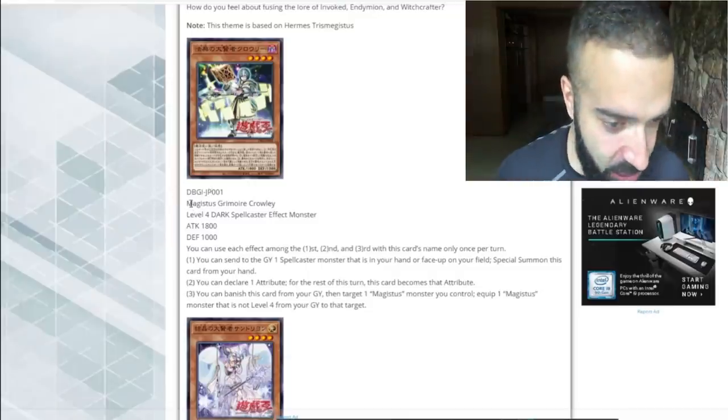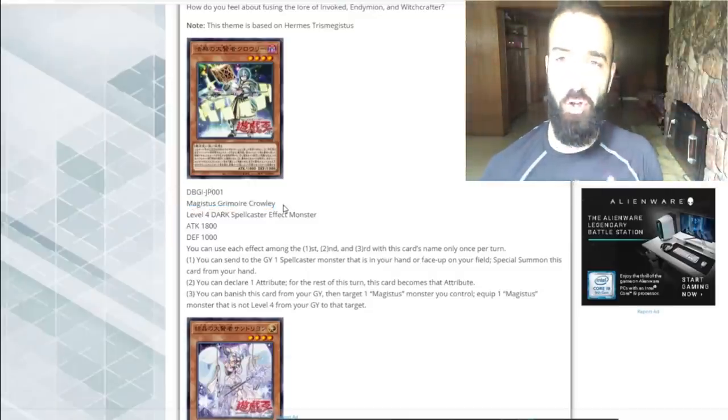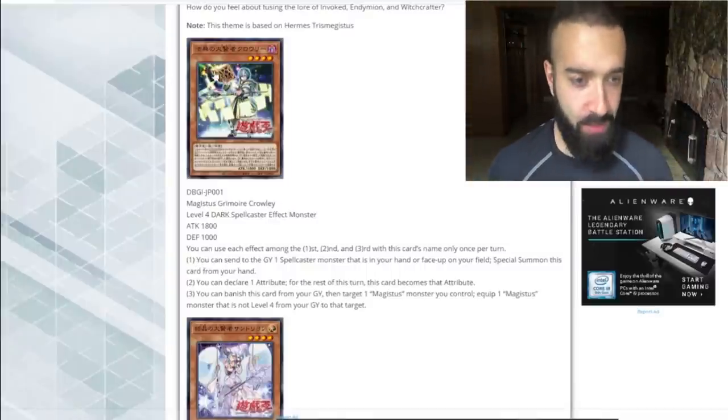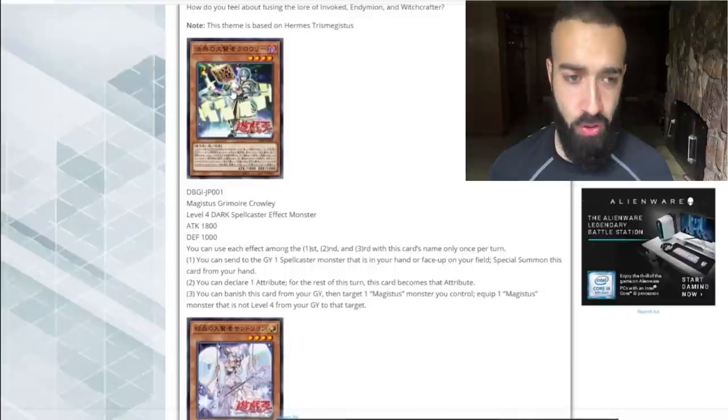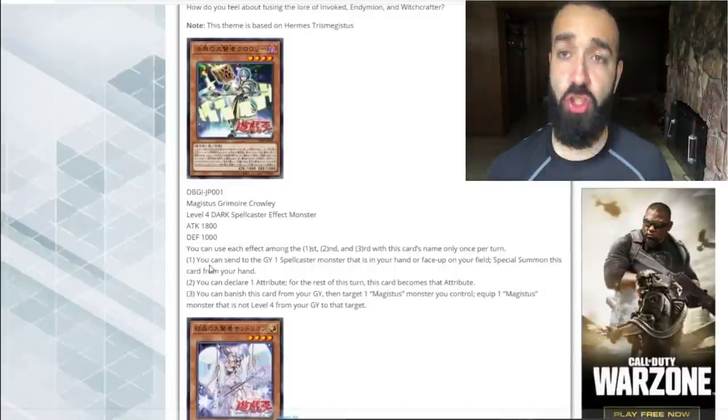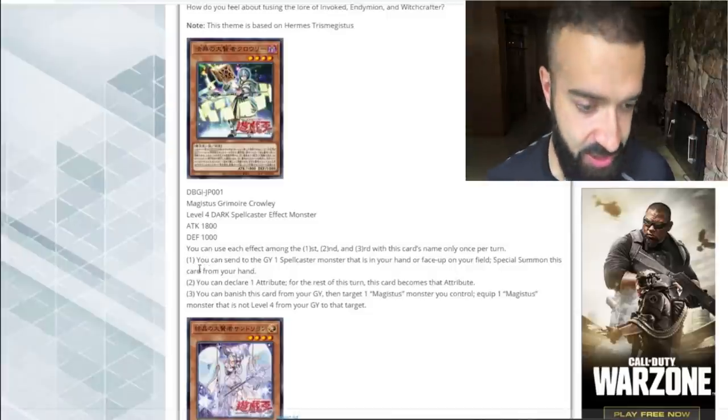First card, we got Magistice Grimoire Crawley. Stay tuned till the end of the video — I will discuss every card in depth and all their effects. This one definitely looks like Invoked support kind of, but it's like its whole deck on its own: Magistice.